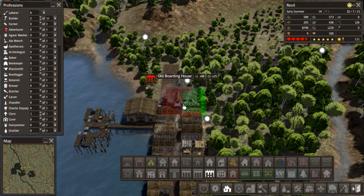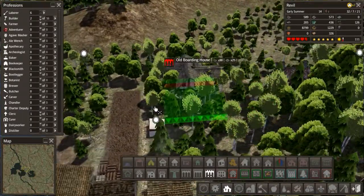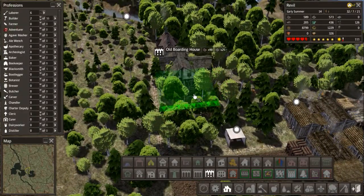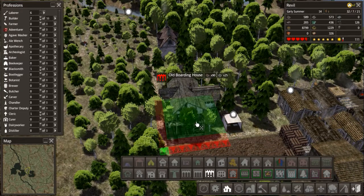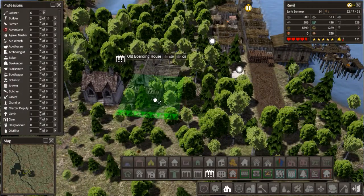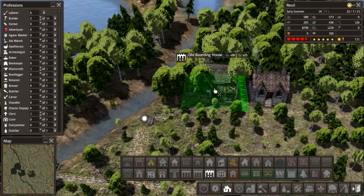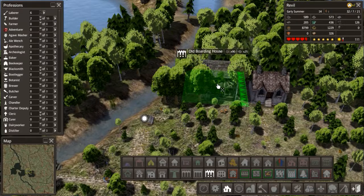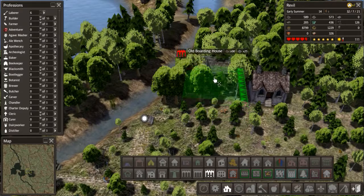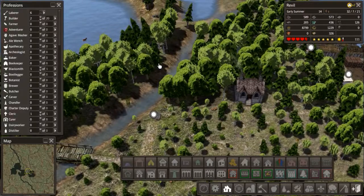First things first, we should probably build a boarding house so that when I kick people out of their houses they're not completely homeless. I kind of like how it looks old and scary, so I want to put it in the middle of all these trees. Let's fit it right here, as far back as it can go, right there. The road goes all the way down, and they can move in while we build up their houses.